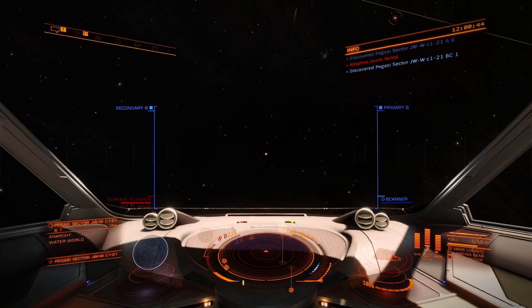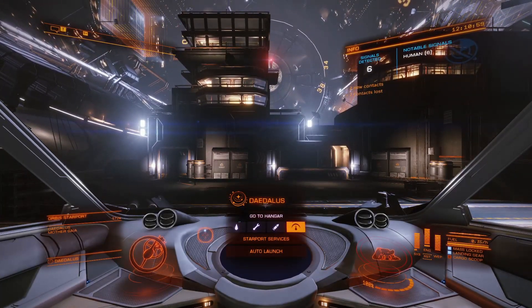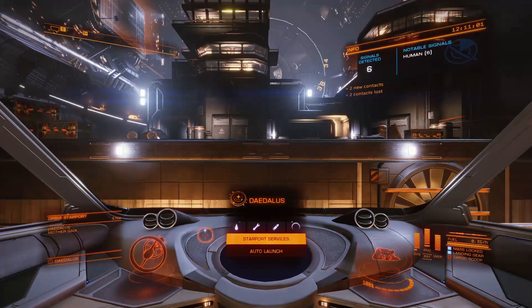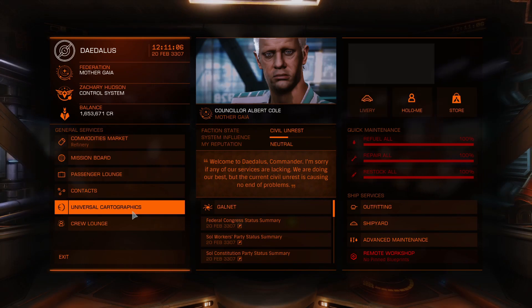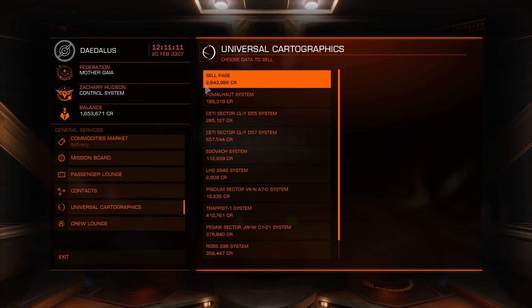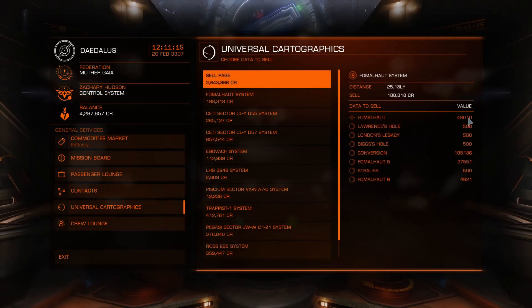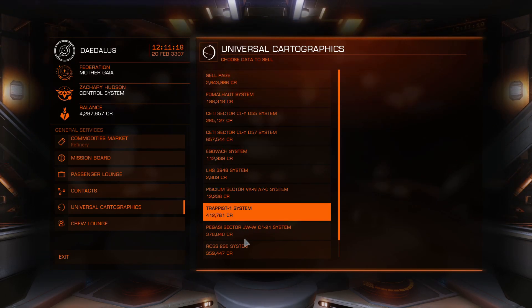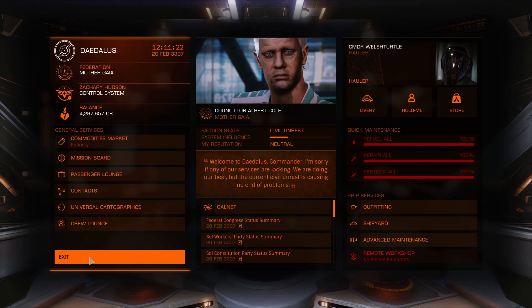I'll go back to the station to sell the data. At the starport, go to Starport Services, come down to Universal Cartographics and sell. I did five systems and got four million credits. That's just from exploring five systems — imagine if you did 10 or 20 systems, you're going to get a lot more credits really fast.